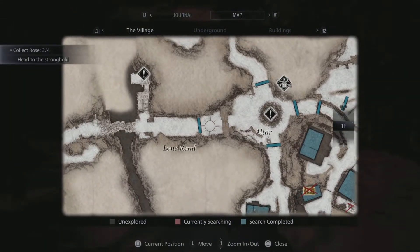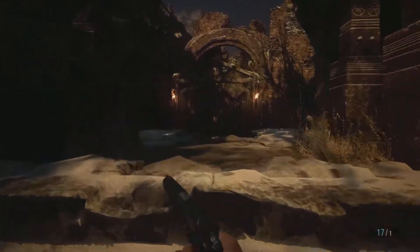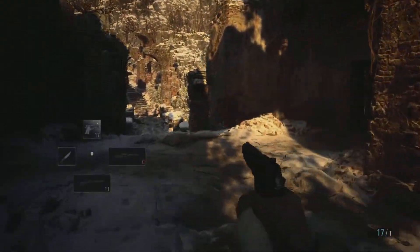Greetings Gamers. In this video I'm going to show you how to get the W870 TAC foregrip for the second shotgun we find in the game. That's an attachment you probably want.